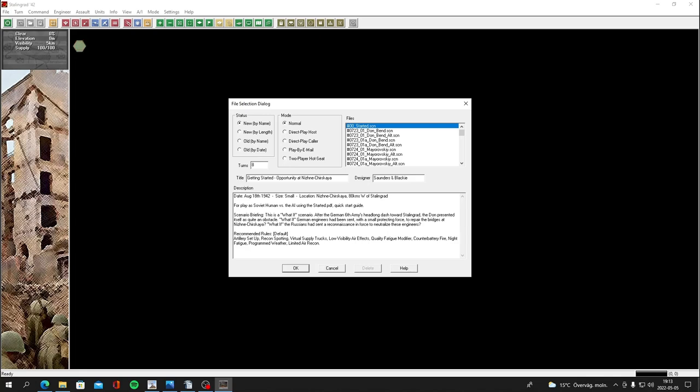Hey everybody, welcome back. It's the Mac, and welcome back to Panzer Campaign Stalingrad 42 — Wargame Design Studios, John Tiller — a legacy game. The previous video was just an introduction basically showing what comes with the game, and I've been sitting here trying to find a good scenario to play, and there are many very interesting scenarios in the game but some are very large.